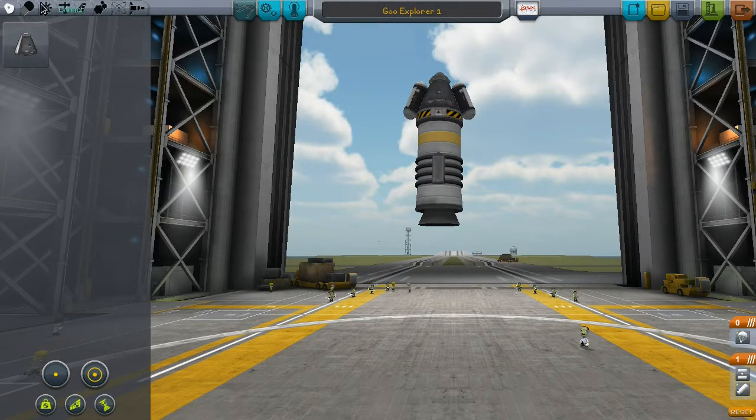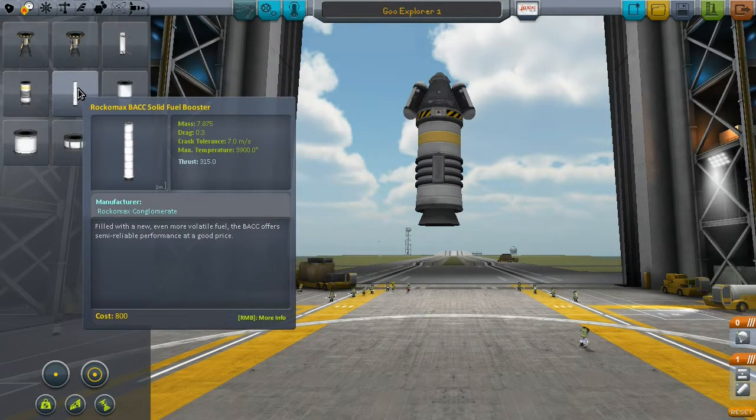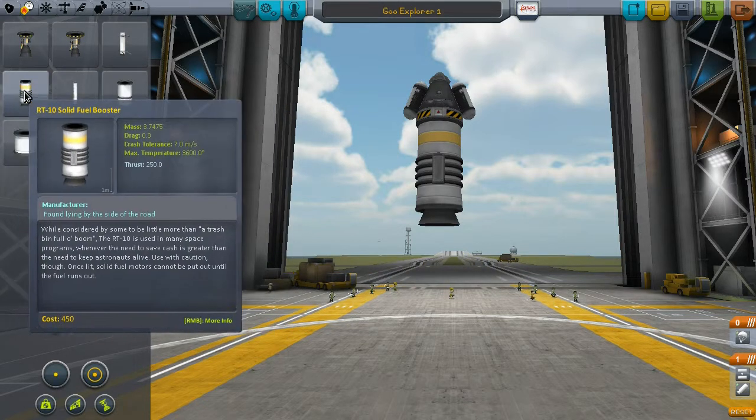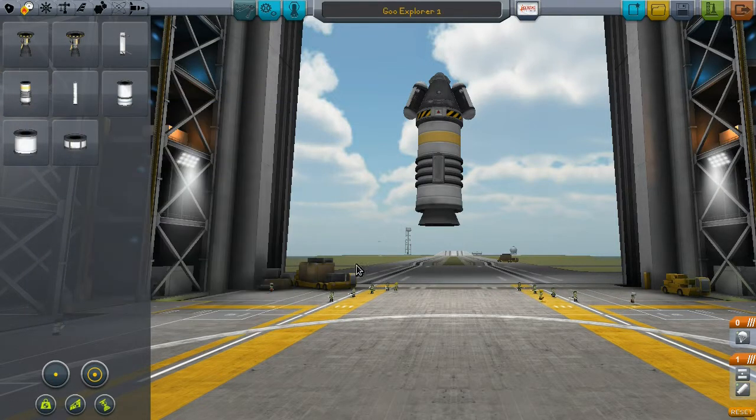At the end of the previous episode we got some new technology, but specifically the main thing I was interested in was the difference between this solid fuel booster and the one we start off with. This one looks bigger and filled with an even more volatile fuel. You can see it has a thrust of 315 and a mass of 7.875. This one is roughly half the mass and has less thrust, quite a bit less.